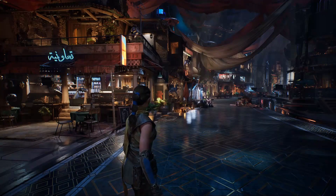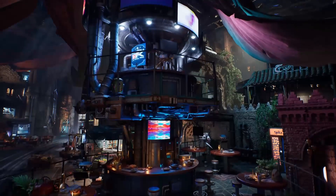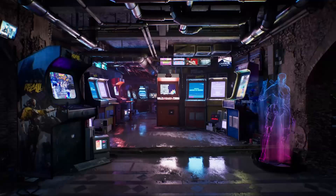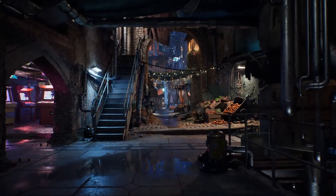During the Unreal Engine Fest demonstration, Epic showed a marketplace scene featuring over a thousand dynamic light sources, all running smoothly on a PlayStation 5. This level of lighting complexity was previously only possible in offline rendering, but Mega Lights will bring it to real-time game environments.